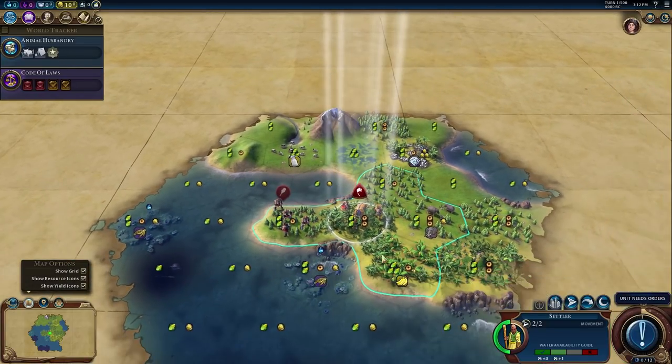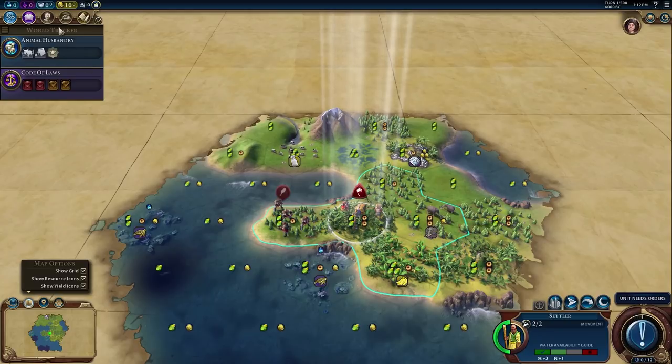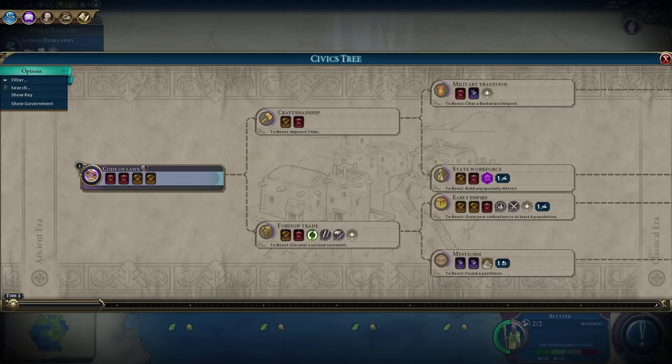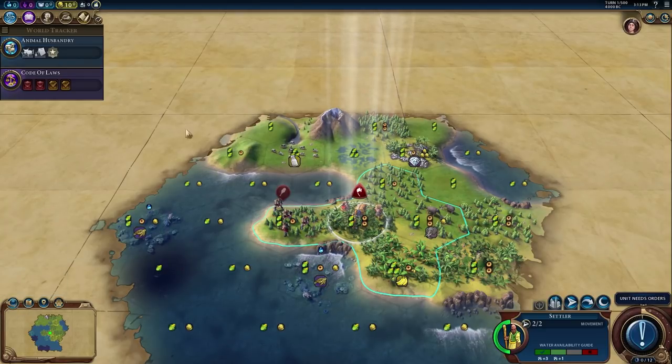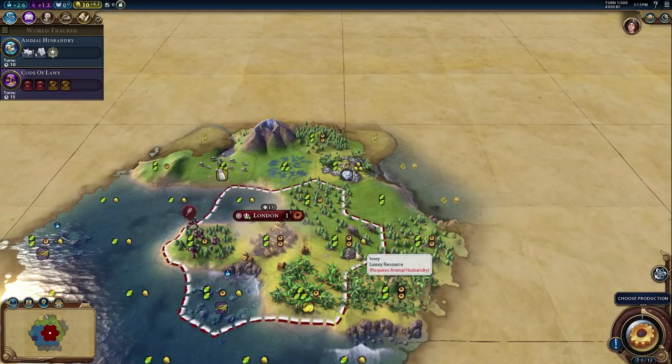We don't really have a good harbor spot over here. We can start tearing down these forests early on if we want to build a wonder. If we're going for a culture victory it might be worth it to bum-rush for the Oracle — the plus-two great person points per district type in that city is awesome. If we throw down an early cultural district we can start grabbing great writers, great artists, and that's going to be really good for the cultural gameplay.